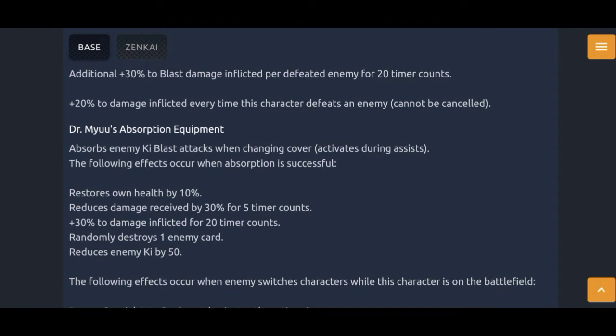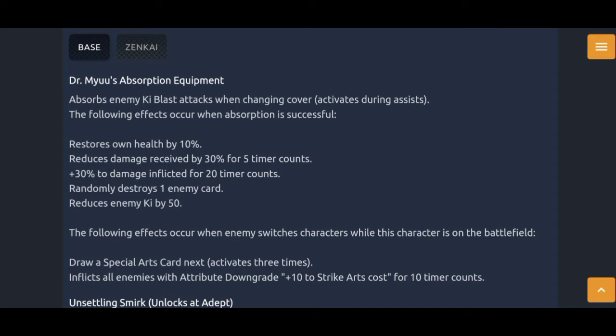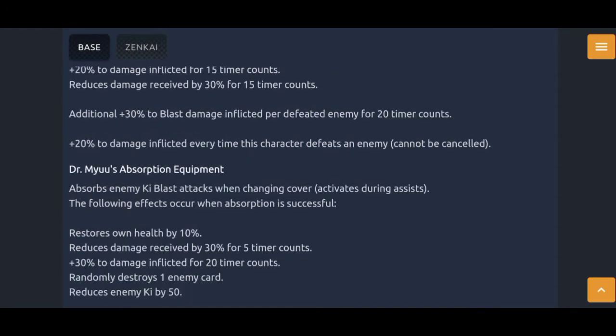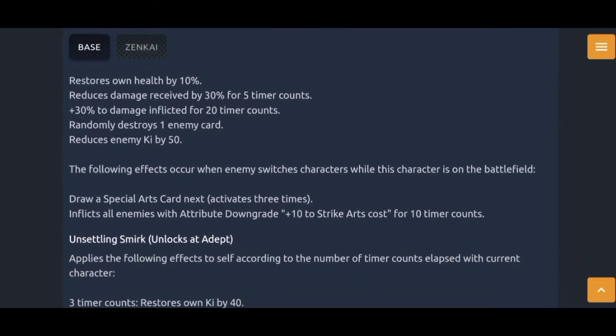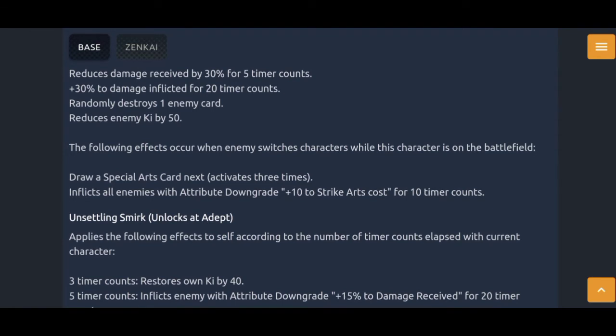Dr. Mew's Absorption Equipment, his second unique, is his cover change against blast arts. What happens now is: restore own health by 10%, reduce damage received by 30% for 5 time counts, 30% to damage inflicted for 20 time counts, randomly destroy one enemy card, and reduce enemy ki by 50. That's a very hefty cover change. It's been improved by the fact that it now destroys an enemy card, which completely stops a combo in its tracks. Even if you fail the cover change, that destroyed card is gonna come in handy in the long game.